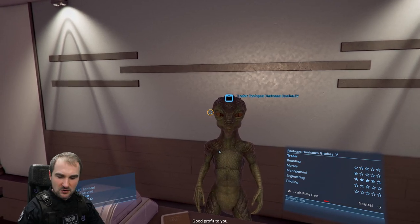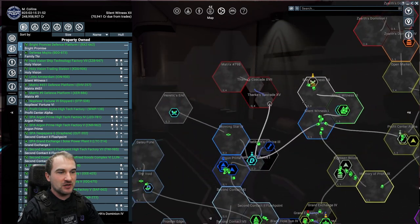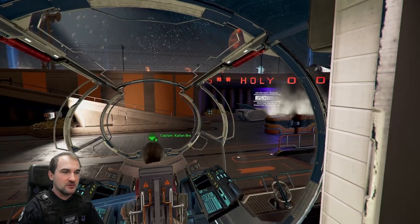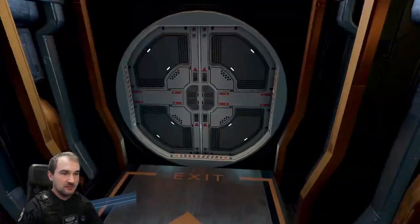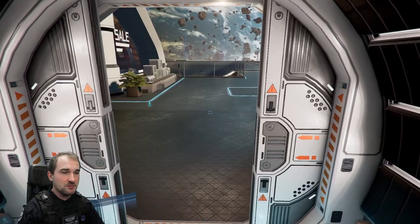Now here's the hint: every single time you leave the system, every single trader will reload their wares. So we go back to the bro — Callum bro. We left the system, we came back to the system. We go back to the trader and he should have another stack of EMP bombs.